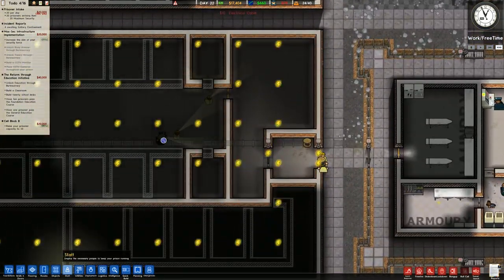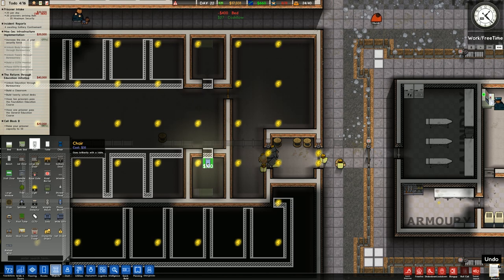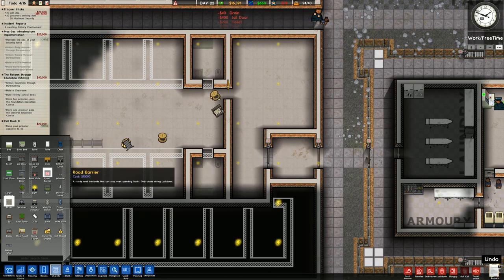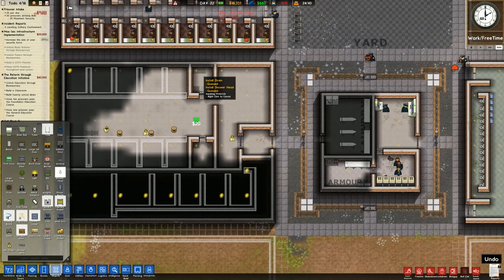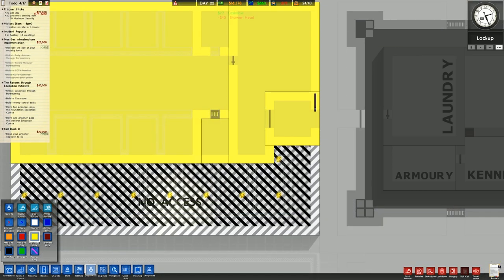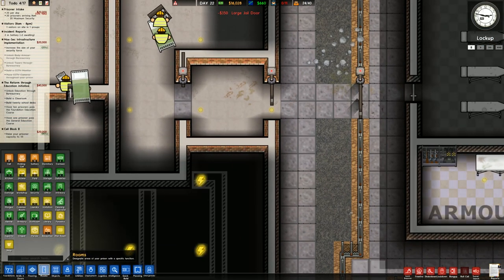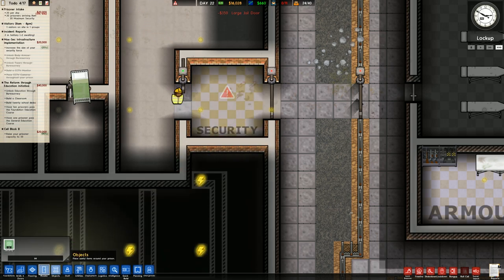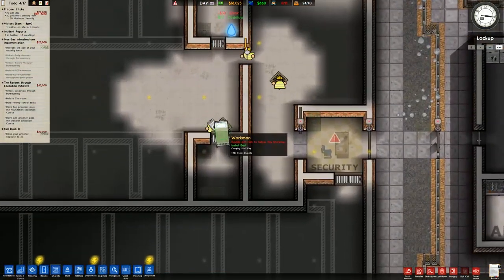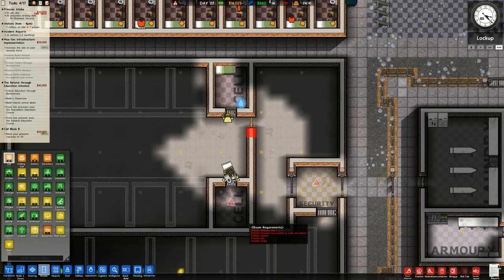These are going to be the model cells. Each one will contain all the basic amenities — a bed on top and bottom, a toilet right next to the cell, and a drain as well as a shower head in there too. We'll make sure that area is protective custody only, which it now is. This section will be staff only, and so staff don't get stuck I'm going to place a large jail door there and set it to security.